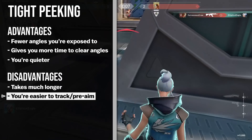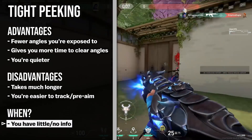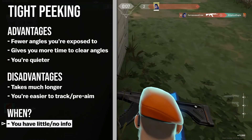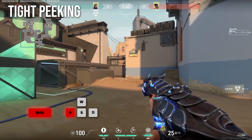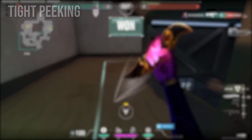And unlike faster peaks, you'll be more easy to track and pre-aim. So when does it make sense to tight peek? When you've got little or no information on the enemy and you're forced to clear angles one by one. It's not smart to sprint into an area you have no information on. To tight peek correctly, place yourself as far from the wall as possible, shift walk, and track the edge of the wall, clearing angles one by one. Key point: stand as far back from the wall as possible.